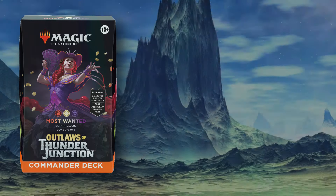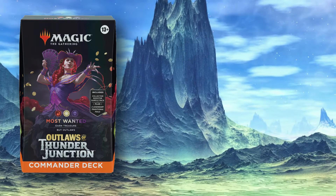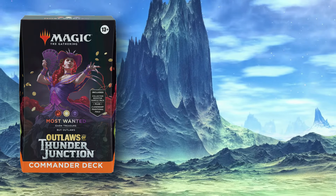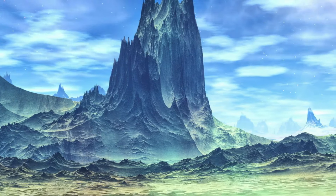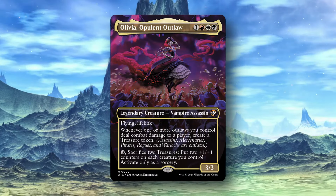As with every Commander deck we see nowadays, it's pretty much 10 new cards and then some reprints. That 10 new cards does typically include the cover card. There's usually two different Commanders that you can choose from. Olivia Opulin Outlaw is the first one, the face Commander.